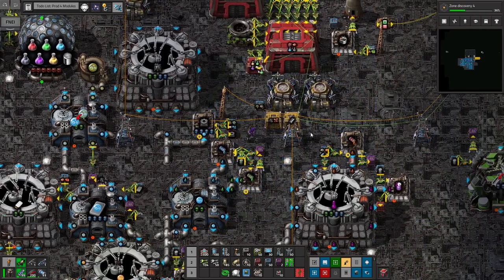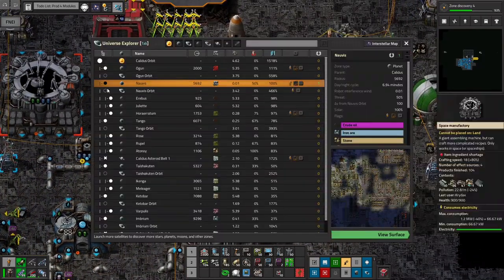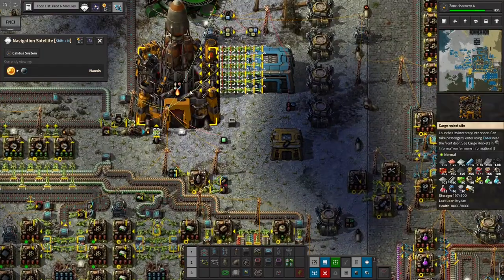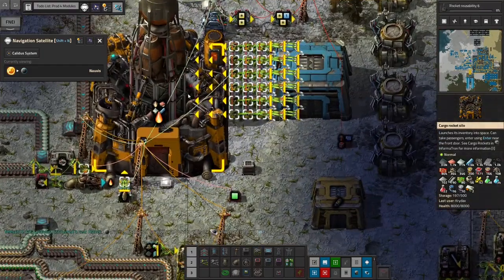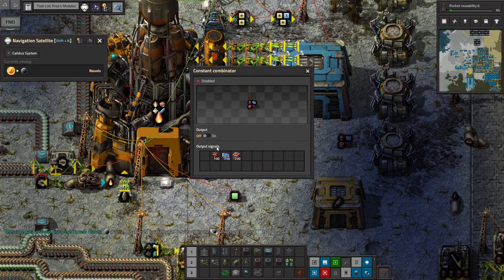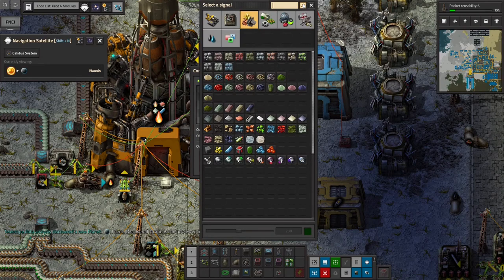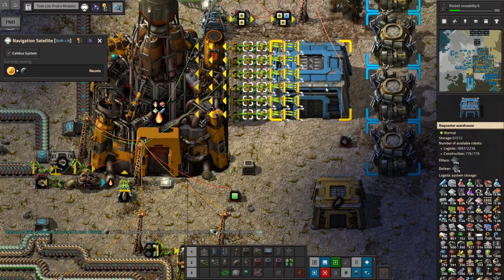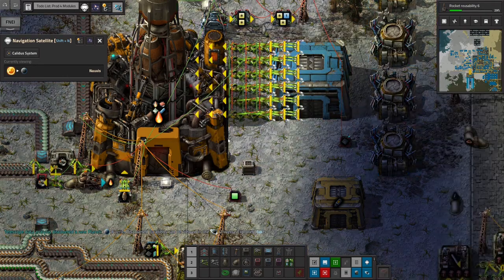I'll have to bring some glass up, so let's go look at our home planet. We've got a lot of glass already loaded in. I will add some extra requests here for more glass - just because I know I'm going to be using quite a bit, we'll add another thousand.